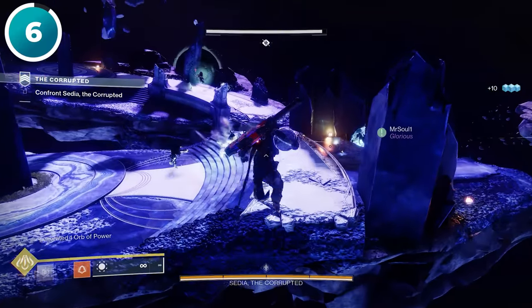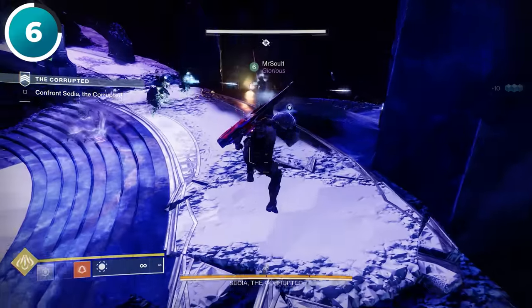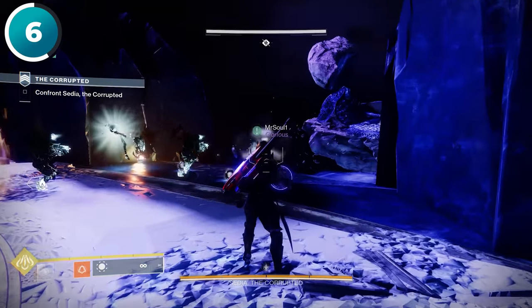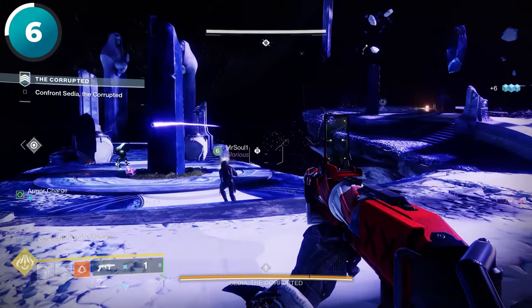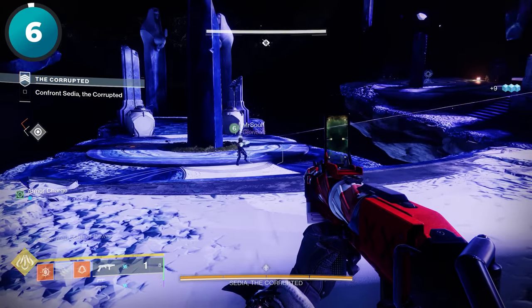Many players make the mistake of not passing the ball to a teammate in the Corrupted Strike. Passing the ball makes it much more powerful, so you should definitely do this.